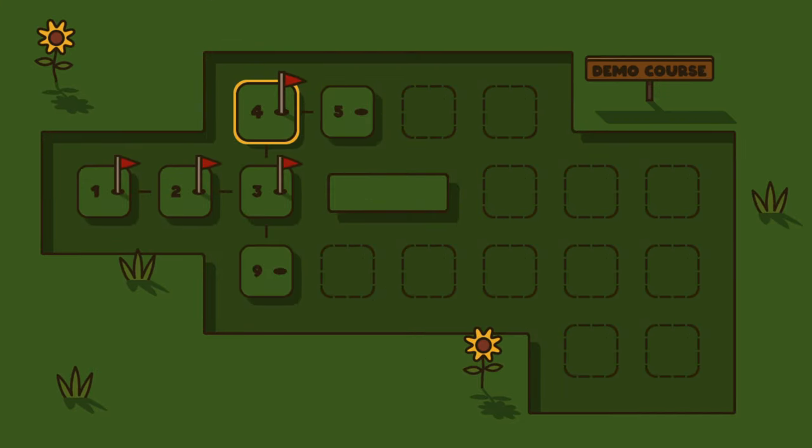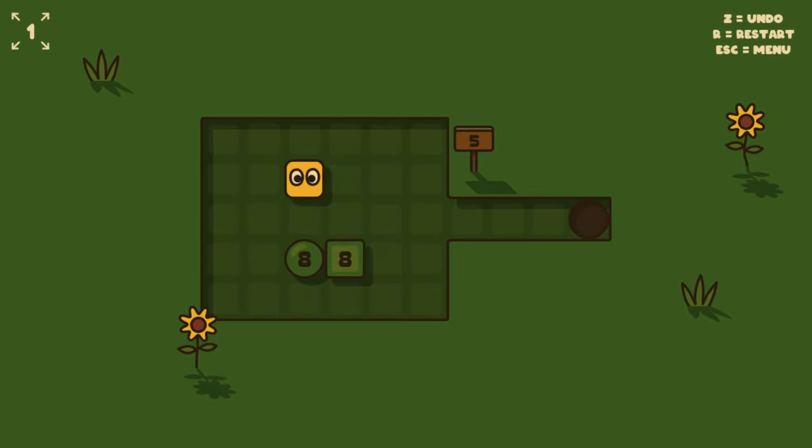I'm enjoying this so far. I can see how this could get really complicated with more mechanics and geometry. A square peg and a circle peg — interesting! And we need to be four long, so do we need to start here?